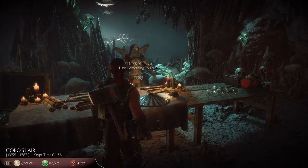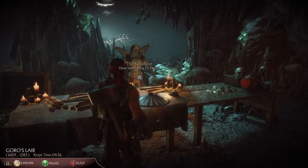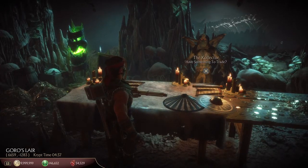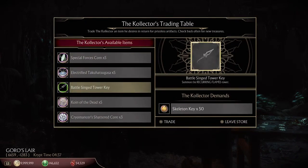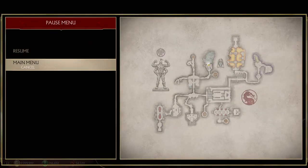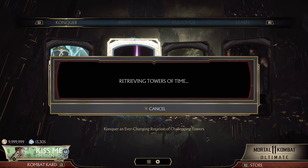We are going to be talking about collector trade and the 12 tower keys that you can obtain in the game. Now with collector, he's only here for certain times. Why is collector important? It's because he offers tower keys at the cost of 50 skeleton keys. These keys are useful in obtaining loot.